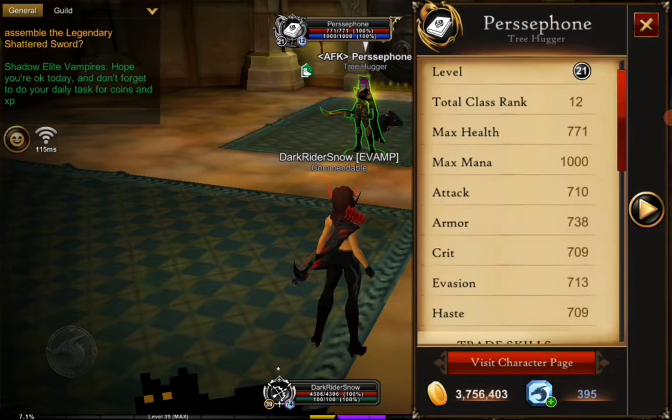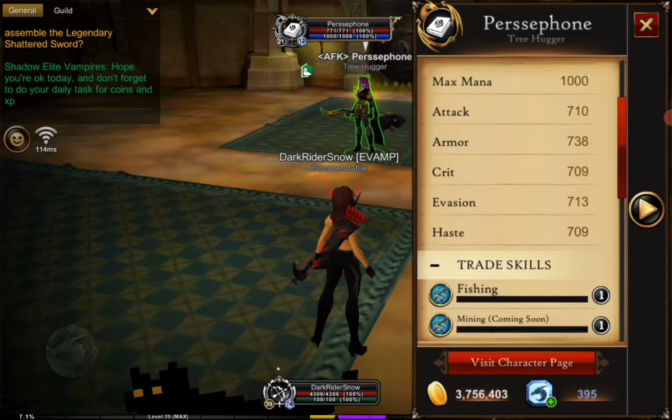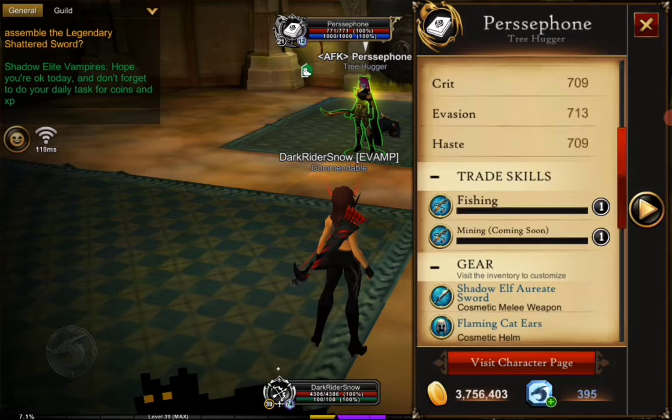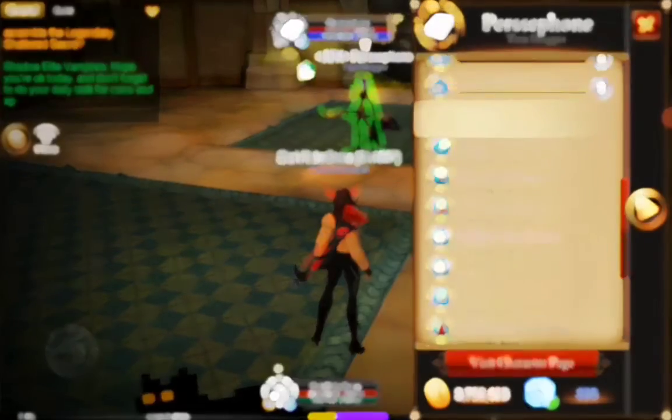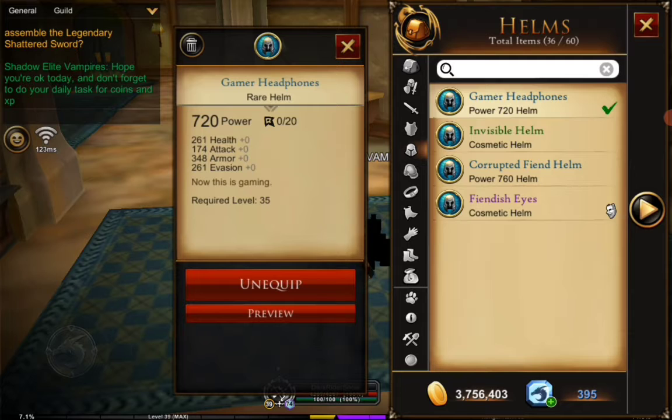If you want to see someone else's gear and stats, tap on their character, then tap their name that will be displayed at the top of your screen, then tap Inspect.